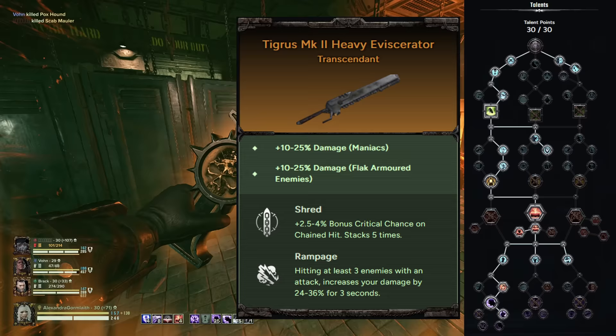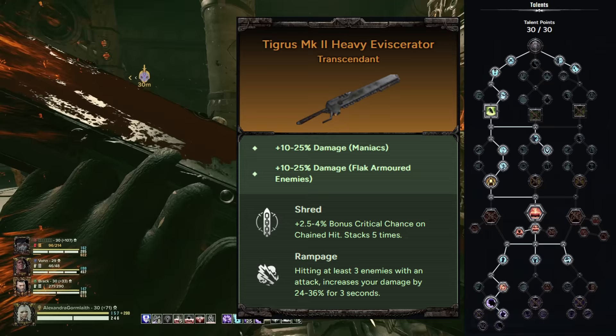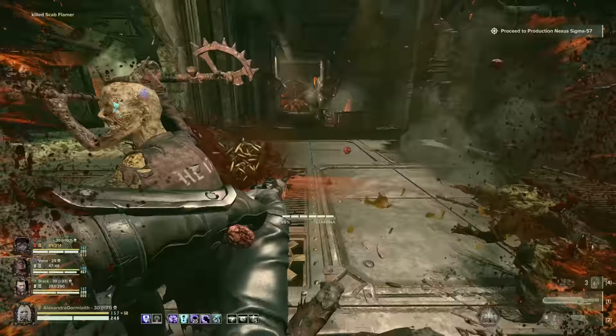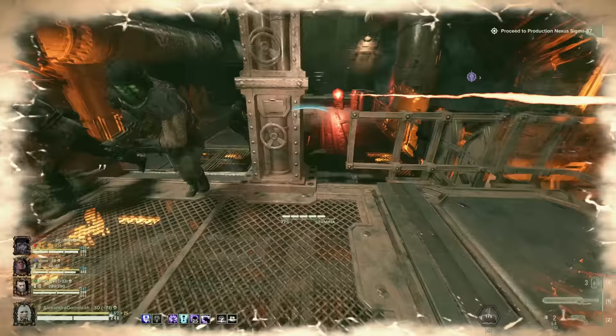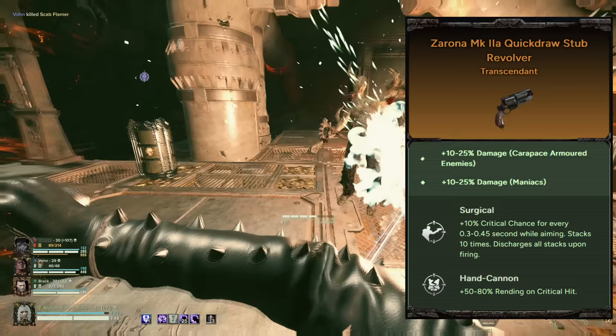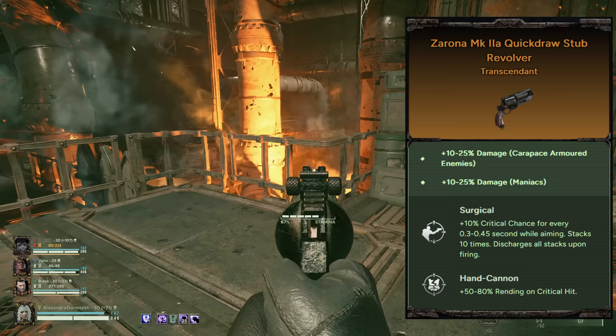After Shred, I choose to have Rampage to cut down hordes more effectively, and have opted for Flak and Maniac damage perks, since these would be the most common enemies I'll be facing with the Eviscerator. As for your ranged weapon, taking something to quickly deal with specials but also have some ability to deal with carapace is a good choice. For me, a Revolver worked best for this, but taking an Agrippina Slug Shotgun or a Bolter will also do fine.